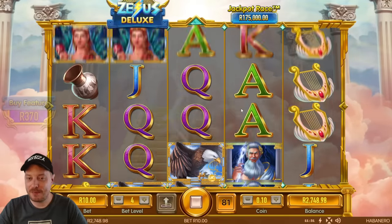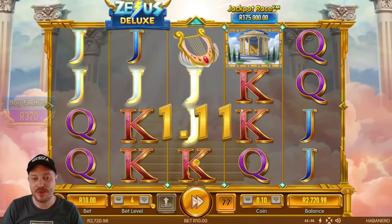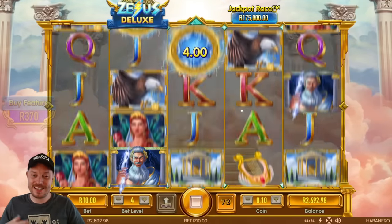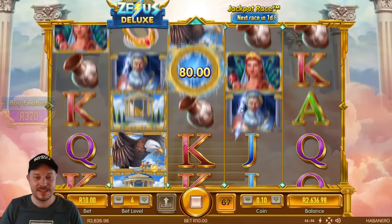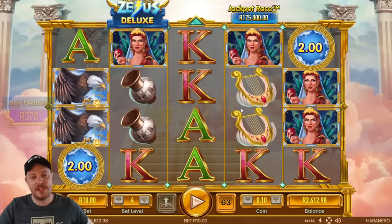I don't know if I'm going to play this game again. I feel like they had an opportunity to make a really cool Gates of Olympus ripoff — a Habanero version with Zeus Deluxe — but there ain't nothing deluxe about this thing. It's a little bit disappointing, but it's not terrible.